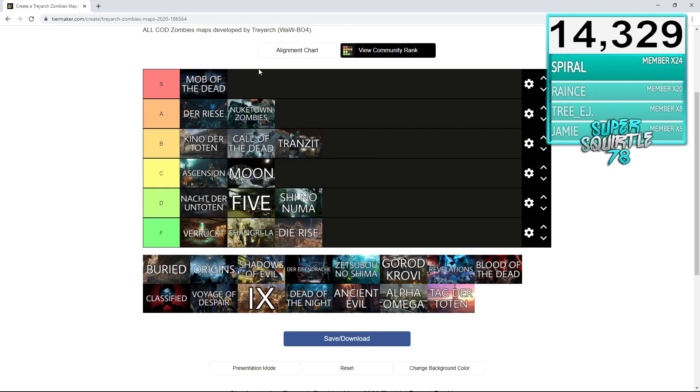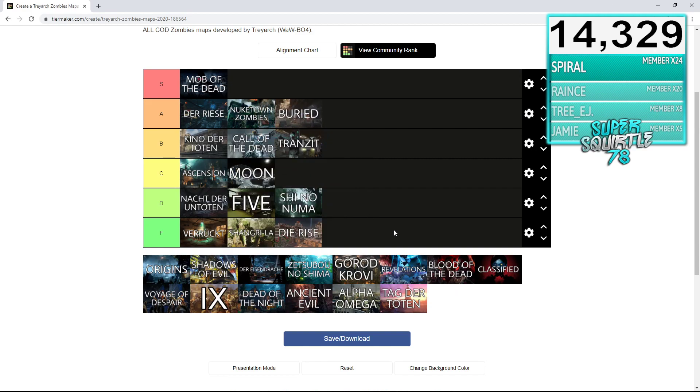Mob of the Dead — our first S tier! I love Mob of the Dead, probably my second favorite zombies map. Mob of the Dead definitely deserves S rank. By the way, these are in no particular order — I'm just putting them in categories like S, A, B, C, D, F. Buried — I feel like Buried's an A rank. There's not a lot to explain about Buried. It's a simple map, really easy for beginners, and it's fun for high rounds. It definitely deserves the A rank.